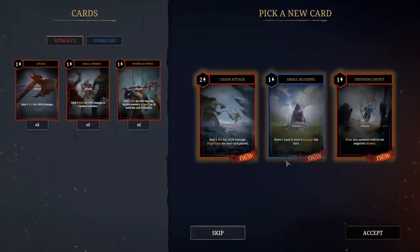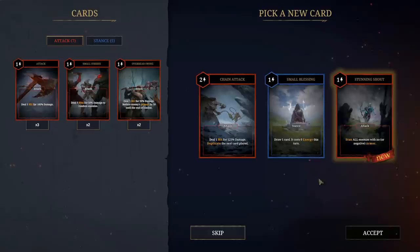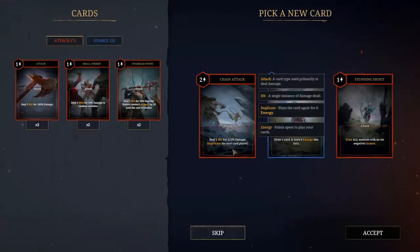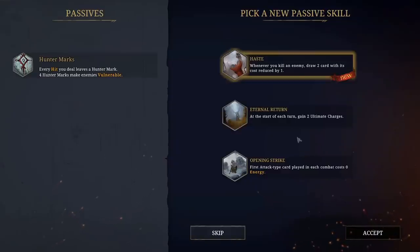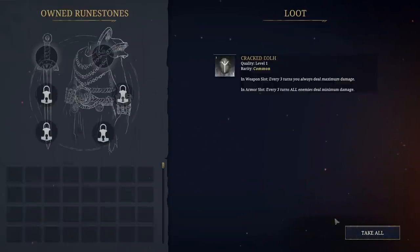I get to pick a new card: deal one hit for 125% damage; duplicate the next card played; draw one card for zero energy; or stun all enemies with no or negative armor - stun prevents an enemy from performing any actions next turn. Duplicating sounds fun, but stunning is nice and defensive. I'm gonna do it. And a new passive skill? I'm all about this - let's go with Eternal Return. And we got some loot - a Cracked E-hoch, that's how you pronounce that if you're curious.